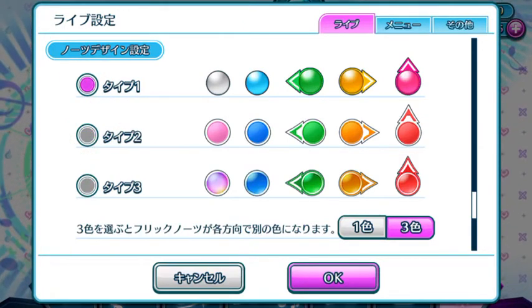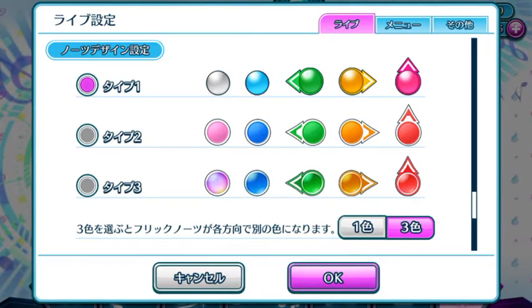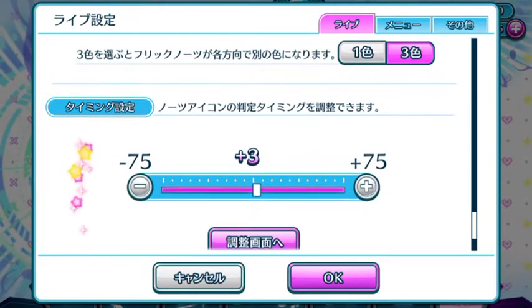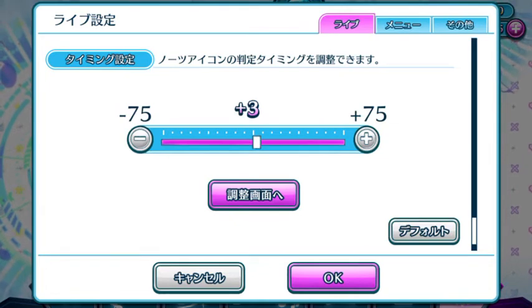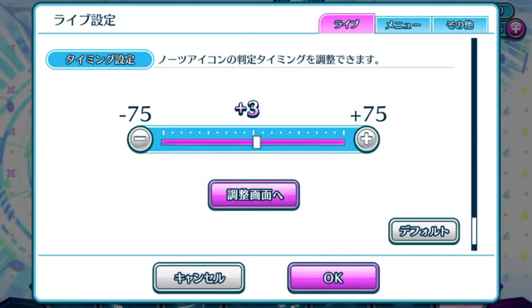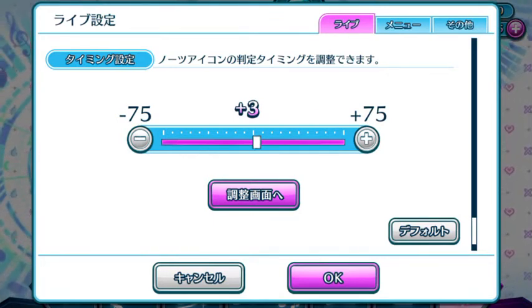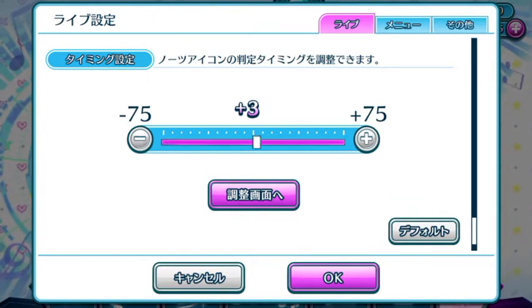I'm going to stick with the usual default type one that I'm used to — just that the left and right swiping notes will be in a different color, which is pretty cool. The last option here in the menu setting for live is the timing for your responses. You can go ahead and do a calibration. The pink button will go to that sound demonstration — they will play a sound, then you tap accordingly to the chime that you hear, and it will set the timing setting according to your responses. That's the first tab.